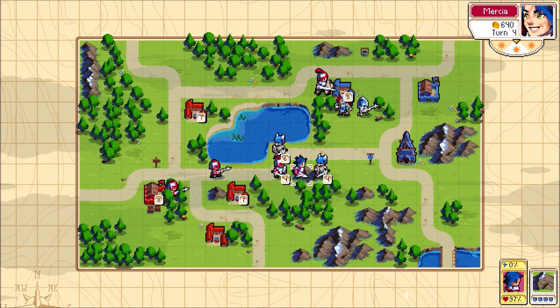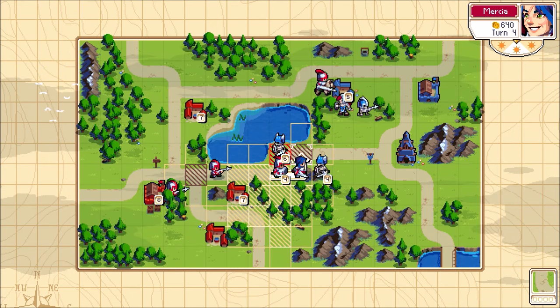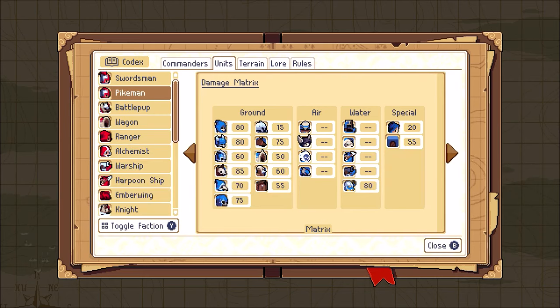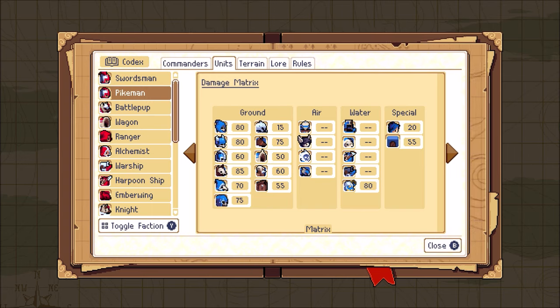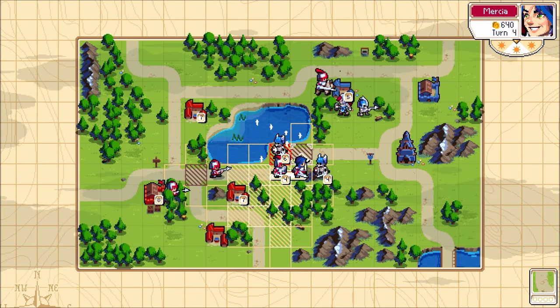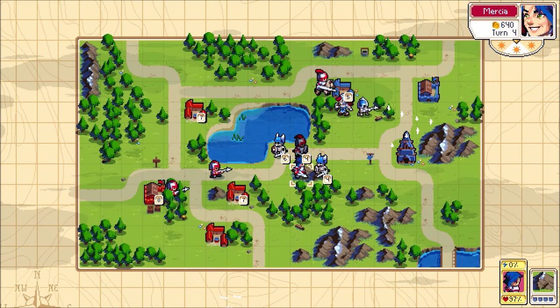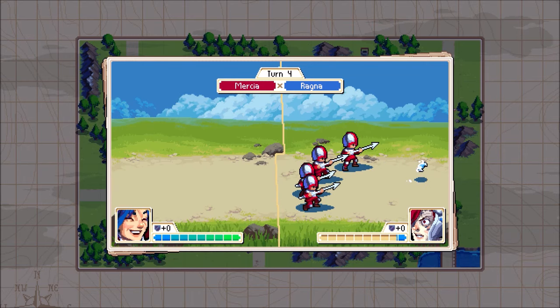There's also a useful screen here — the codex. You can select the unit on the left to see what they do to other units. So this pikeman will do on average about 80% to these guys. We don't have to attack with our foot soldier — we'll use our foot soldier to bait out Ragna, then go in and destroy them. Easy peasy.